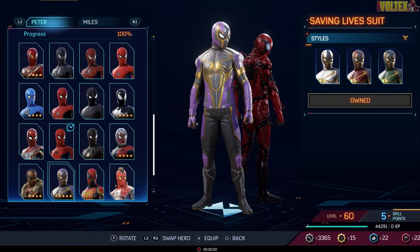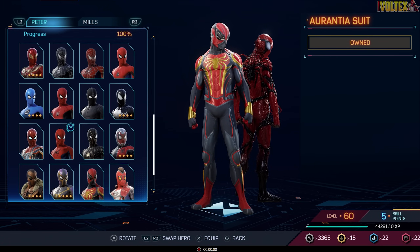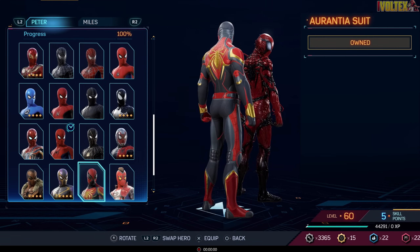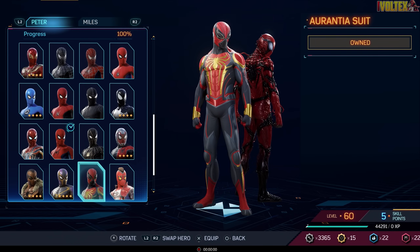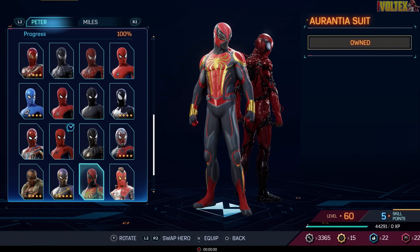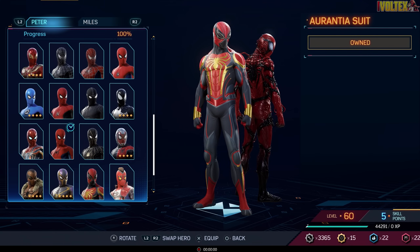Now we're getting to the bonus suits done by other artists, starting with the Rancher Suit — red and black slash gray. It looks like a lot is going on but it's probably one of my favorites from this bunch. It goes straight into best suits. The colors pop and it just looks nice; weirdly enough despite having a lot going on, it doesn't take away from it.